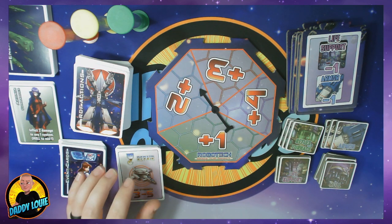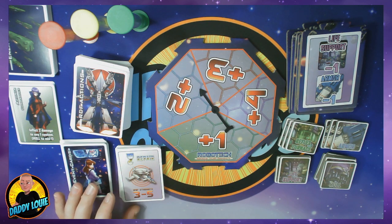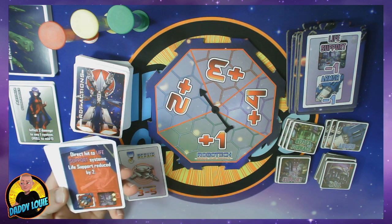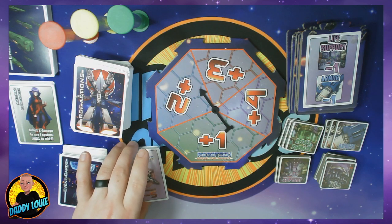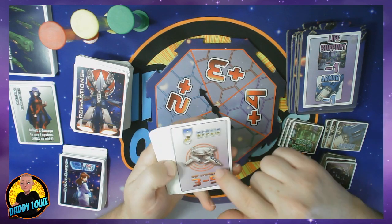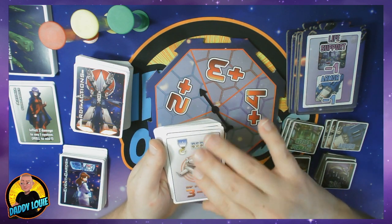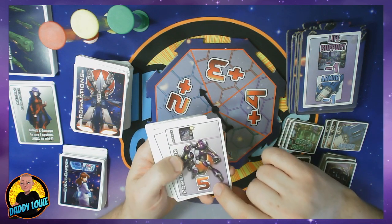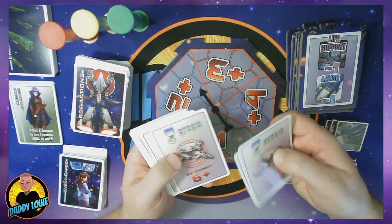Then you have two card types for the opposing player. You have their ship cards, and you also have the event cards. The event cards are shuffled and always shown face up so that everybody knows what event is coming up next. The ship cards are double-sided — one side lets the Robotech Force players know the strength range on the cards. For example, this one shows three to five, so that lets them know they have anywhere from a power three to a power five enemy ship under there.